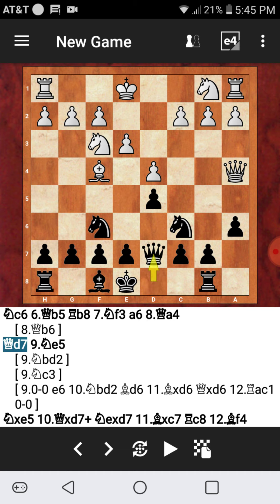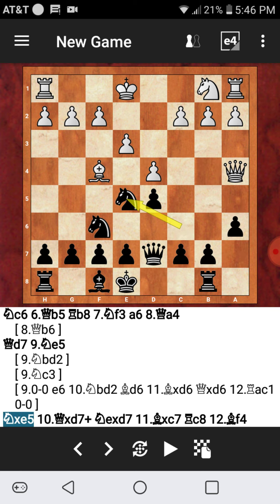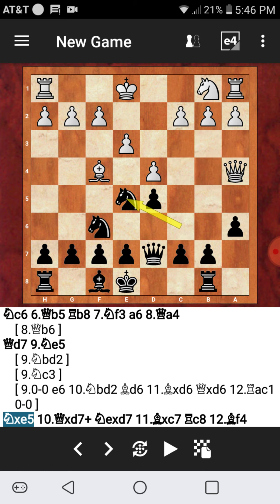My opponent went for Knight e5 — and we can find out now why Knight e5 is a big no-no in this position on move nine. I'll show you exactly why. After Knight to e5, the correct move is either to drop back or capture the queen. The engine says the best move is just to capture the queen.